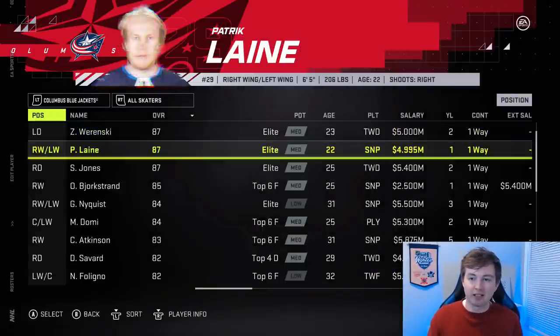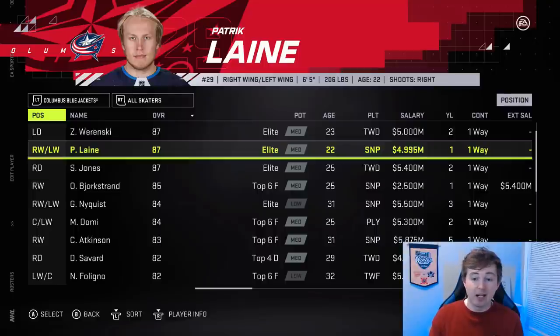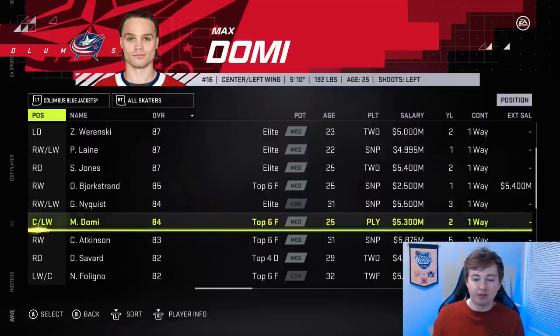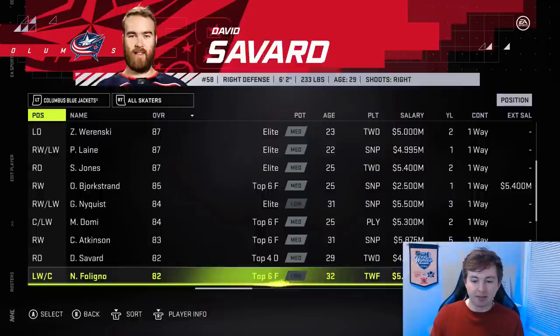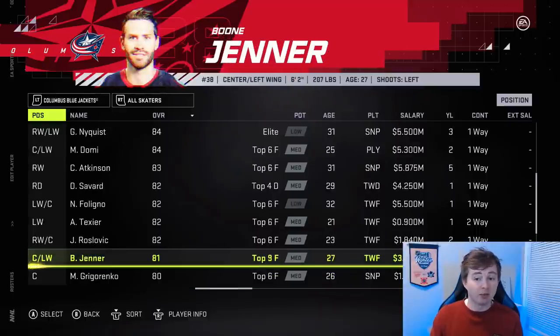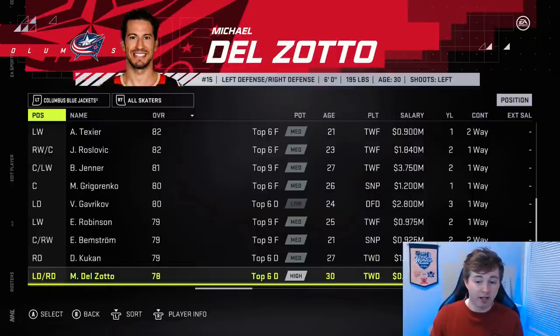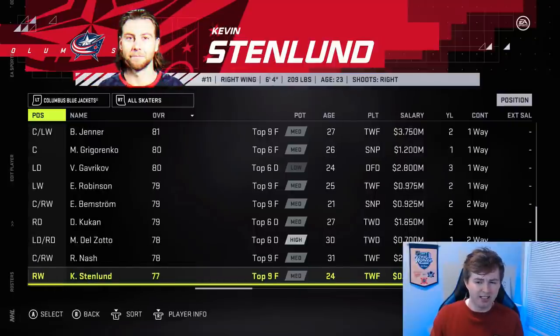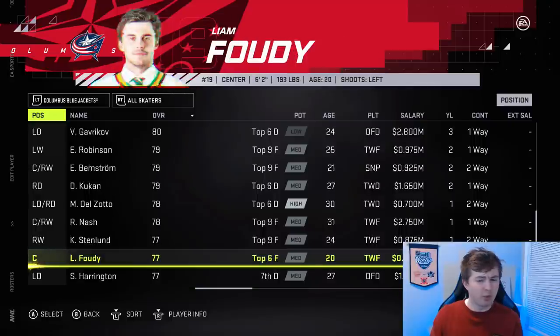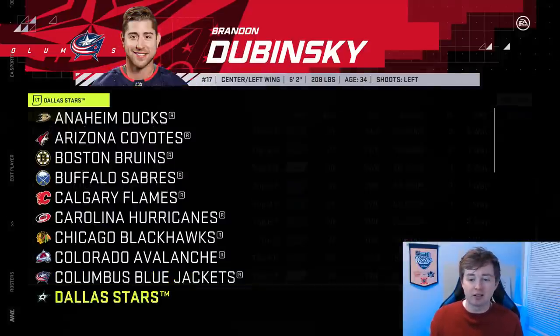Blue Jackets — obviously the Line is now on the team, though I think he was added with the last update. Mikhail Kolyachonok is no longer on the team — he retired. Alex Texier is now an 82; I believe he was 80 before. Roslovic is now 82; I think he was 80 or 81. Jenner I believe was an 80, so he got a plus one, now 81. Robinson was a 77, so a plus two for him. Dean Kukan got an upgrade — I believe Foote was like 75 before, now a 77. A good amount of upgrades for the Blue Jackets.